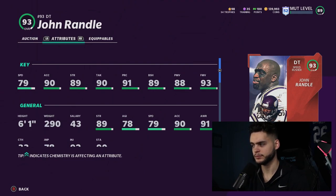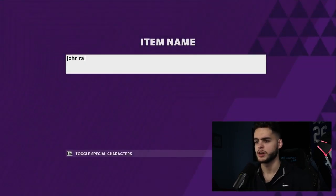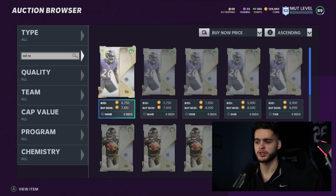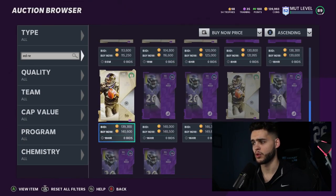John Randall has decent enough athleticism, play recognition, and block shed. He can be powered up to get block shed and power move. Because he's an LTD he cannot be powered up yet, but you will be able to in the future. If you put Run Stuff on him he'll get above 89 block shed, and he has a 93 finesse move. He's a really well-rounded defensive tackle — can do just about everything and will stop easy halfback dives up the middle.